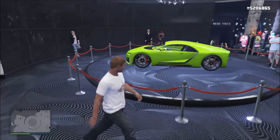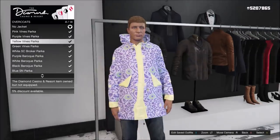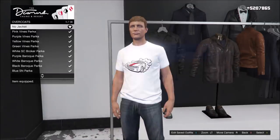On to the Casino, the new podium vehicle is the Nero. You have until September 11th to earn it on the Lucky Wheel. And in the Casino Store the clothing has rotated again, though still no new clothing — it's just repeats of the cycles that have already taken place.